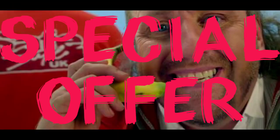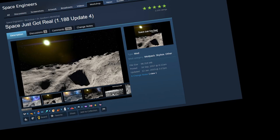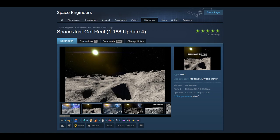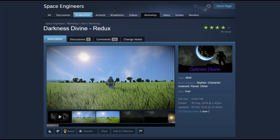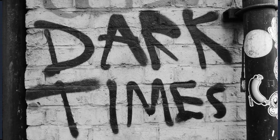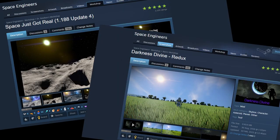We're kicking things off with a double whammy — two for the price of one. We're looking at Space Just Got Real and Darkness Divide. Two very simple mods that make night time incredibly dark, especially if you use them together. Space Just Got Real enhances the shadows in-game so that the weird blue tint you get around the dark side of asteroids is a lot more dark and realistic. It also adds in the Milky Way skybox, which is quite beautiful. Darkness Divide doubles down on this — it makes the darkness in-game even darker and also tones down the emissive bloom you get when sunlight hits your grids.